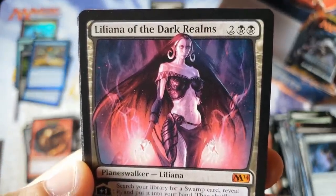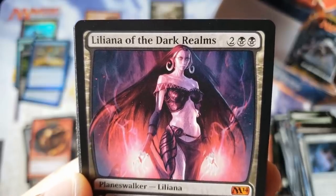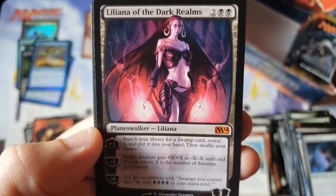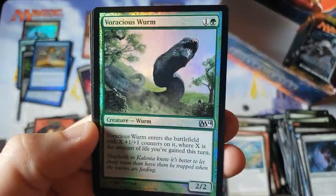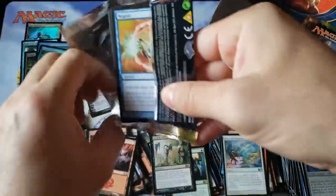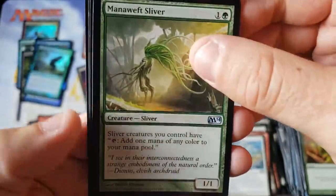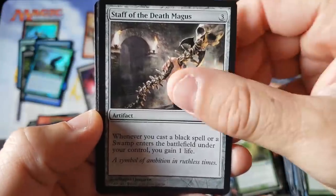This was a Liliana particular artwork that everybody always talked about — she always looked unhealthy, like overly skinny. She doesn't look as healthy as the other versions. But maybe that's what they were going for — the Dark Realms, kind of that rougher look. We did hit the Liliana! And we got a little worm — Liliana and some worms. Sometimes you gotta go to the doctor. Remember back — getting a Planeswalker years ago was kind of a big deal.